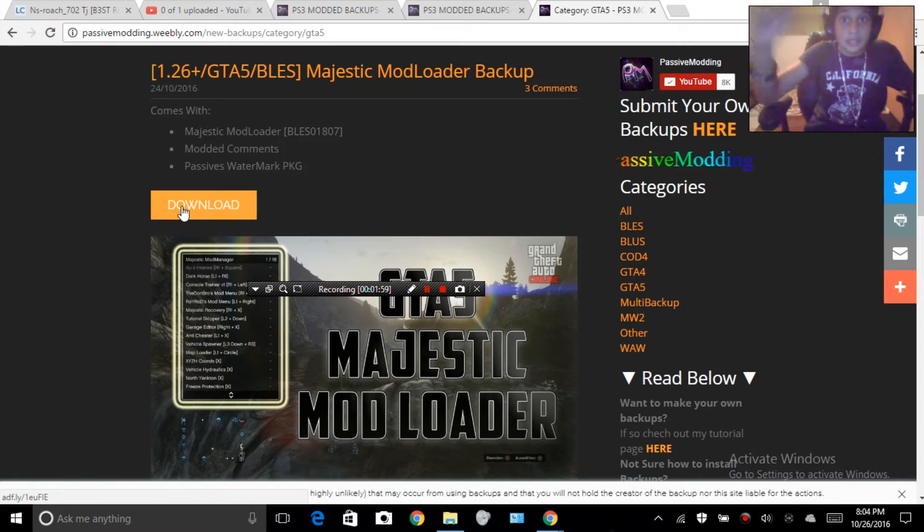Before you actually click download, you want to click and download WinRAR, because that's what you need in order to extract the files.